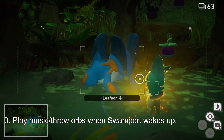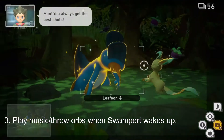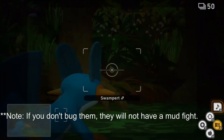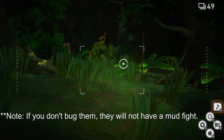As the Leafeon enters the swamp, the Swampert will wake up. Make sure you play music or throw Illumina orbs at them so they can play with each other. Once they have their little mud fight, take out your camera and snap as many photos as you can. You'll end up with 4-star Swampert and 4-star Leafeon photos.